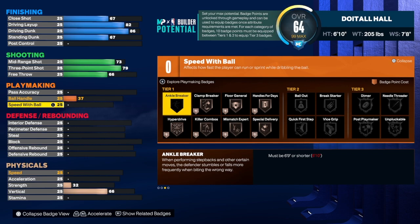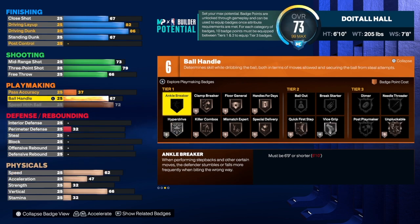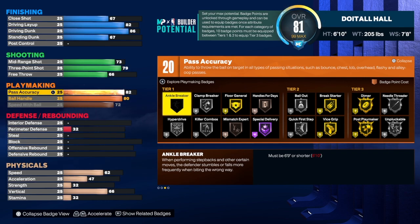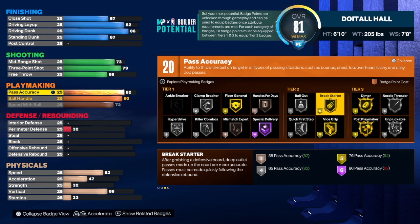Go down there, hit that like button, hit that subscribe button, hit that share button, and let the video play to the end. Speed with ball we're going to take to a 72 — that's as high as we can get it for this height. Ball handle we're going to get to an 80 — no need to go to 81. For pass accuracy, we're going to get that to an 82. It's good for a build like this to get rebounds and have break starter on gold — you are a break starter, and if you want to live up to the name, add that badge to your build.